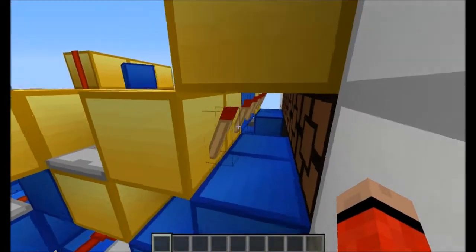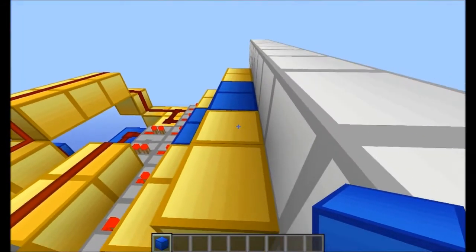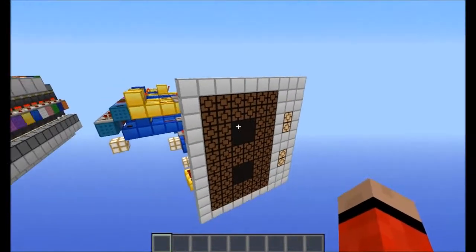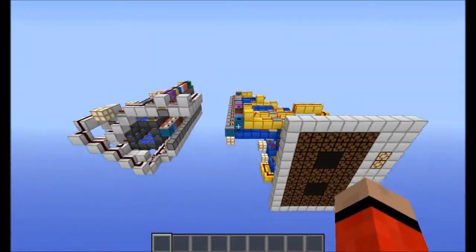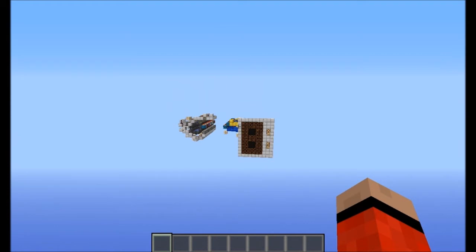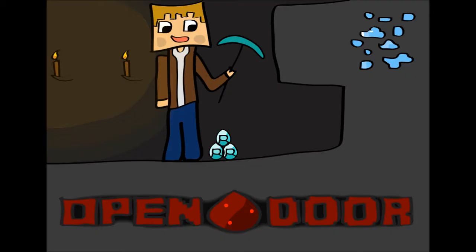The way we're powering these two-by-two pixels is quite simple — we're just getting the torch to power the block in front of it, and then it also powers the block on top of it, which obviously powers the one in front of it. And that's how that display works. So that's really it for this clock. You'll see a PVP map from me coming up in the near future, and that will feature this timer in it. Thanks for watching and I'll catch you guys later.